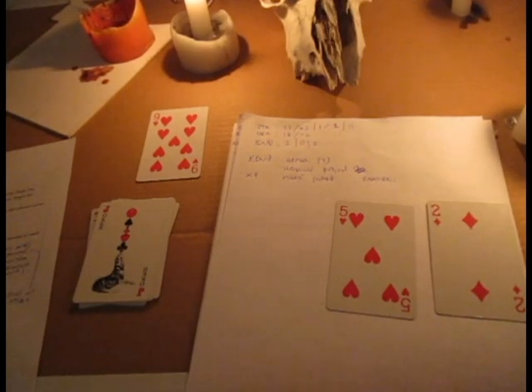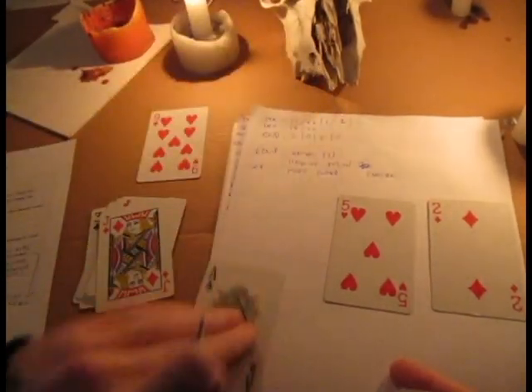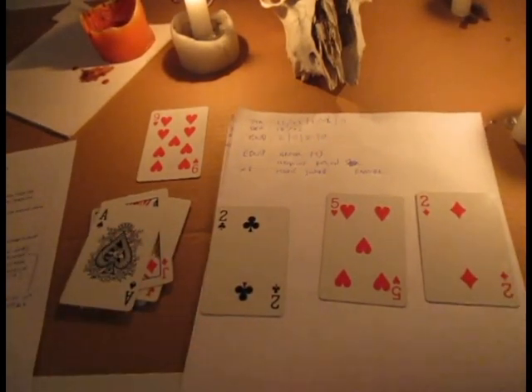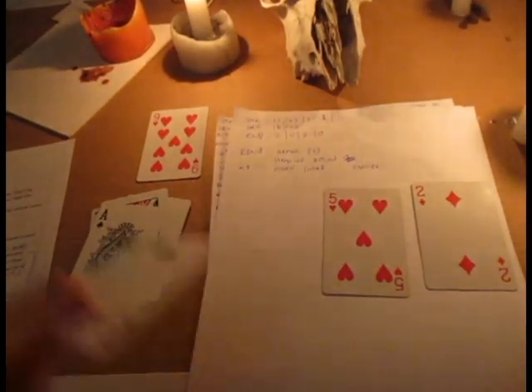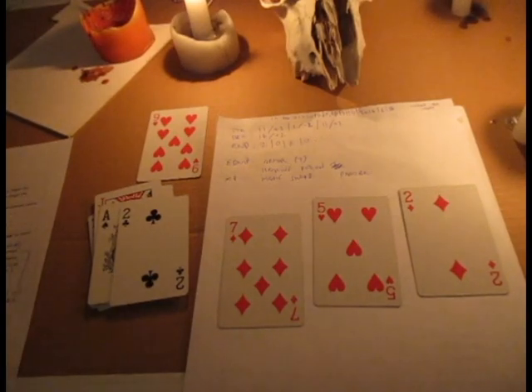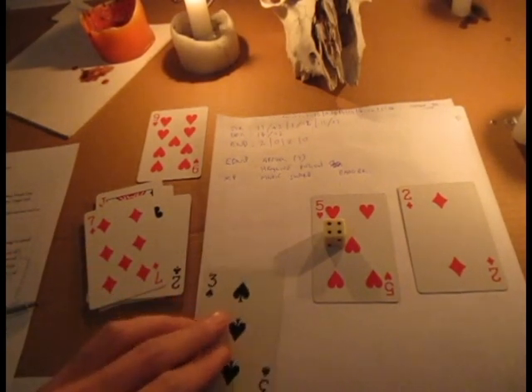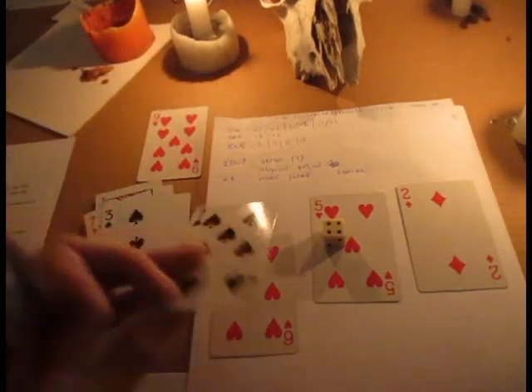So they attack me again. The burned hoplite attacks me - gets a jack, which becomes 10. So I take 7 damage, because 10 minus my armor of 3 becomes 7. That goes on my endurance, so my endurance goes to 0. The skeletal janissary attacks me - gets a 2, minus 1 becomes 1. It doesn't get past my armor. So now I will attack the burned hoplite with my magic sword. I get a 7, my strength modifier is plus 1, so that becomes 8. It gets past the burned hoplite's armor of 4 and does 4 damage. The hoplite only has 5 health, so if he takes one more point of damage, he'll be dead.